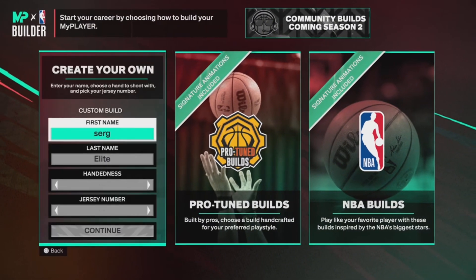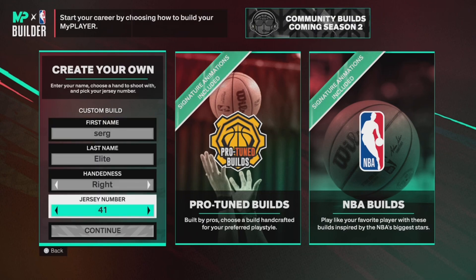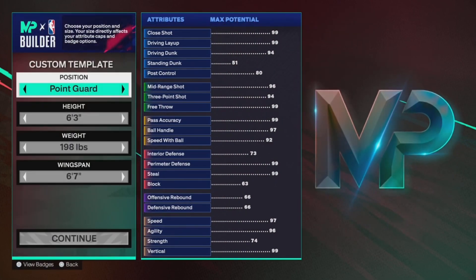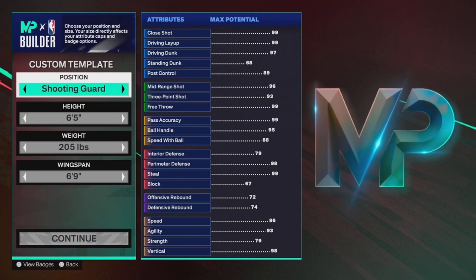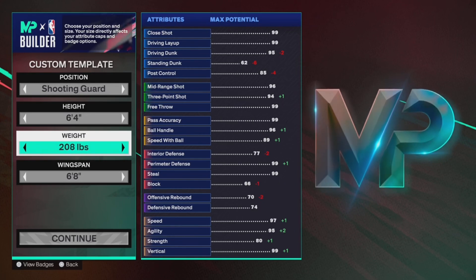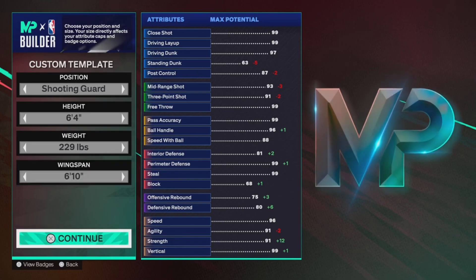Alright, so we're in the build creator. First name and last name — whatever you want. Jersey number — whatever you want. This bit doesn't really matter. Now, this is where it matters. Firstly, shooting guard — you want to go shooting guard. Then you want height 6'4", weight 229 pounds, and wingspan 6'10".